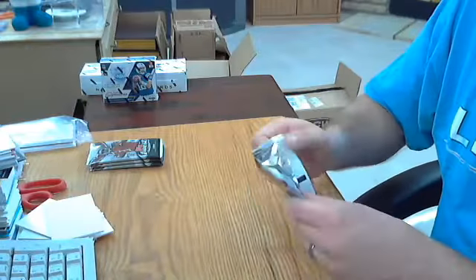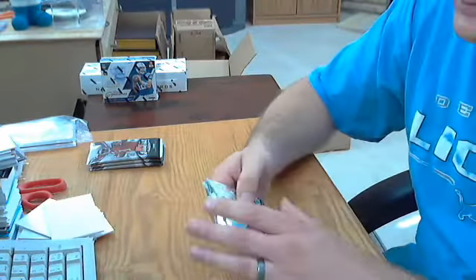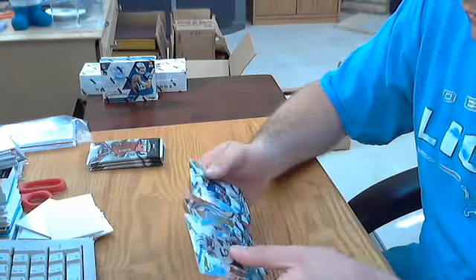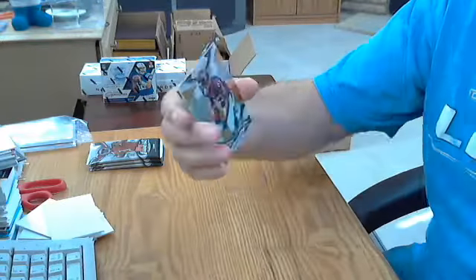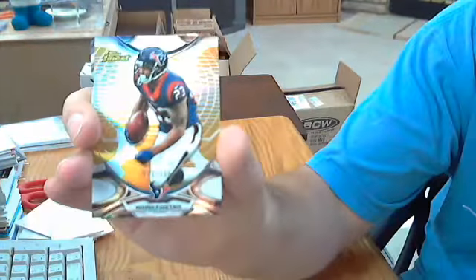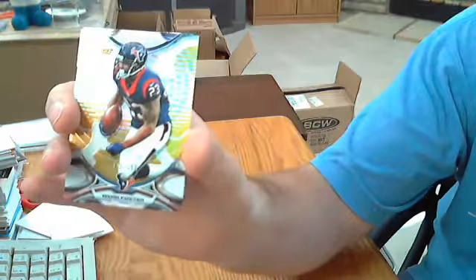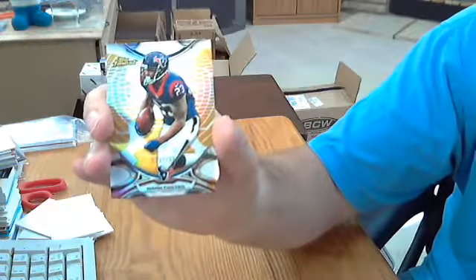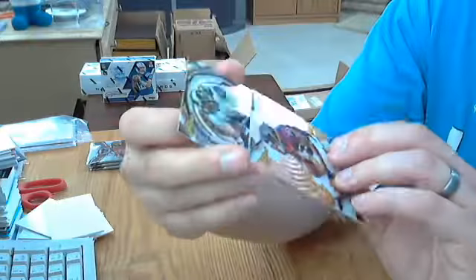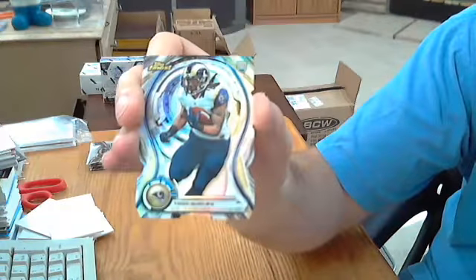So both hits are out of the way, still four packs left — maybe a base Super Fractor in there. Arian Foster for the Texans, out of 150 — number 23 out of 150, that's a jersey number, so eBay bait. And a nice rookie, Todd Gurley for the Rams.